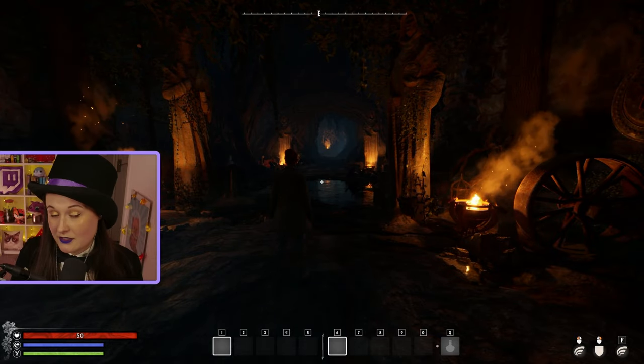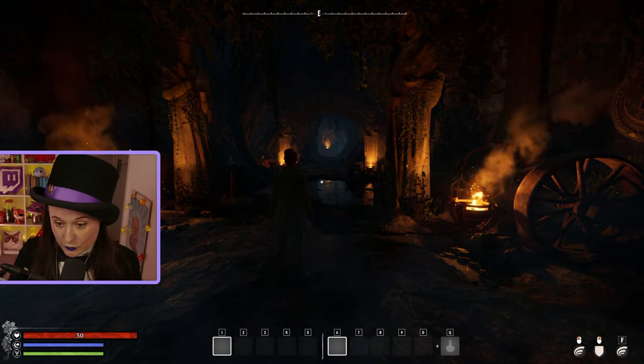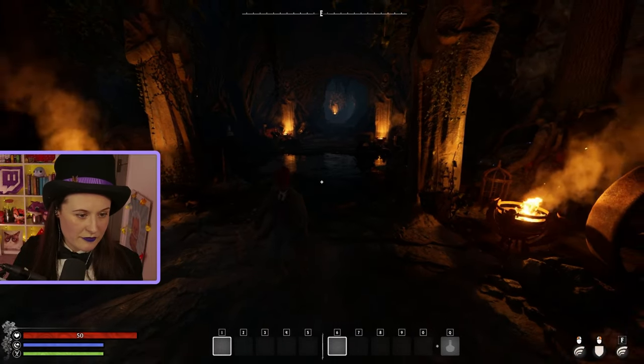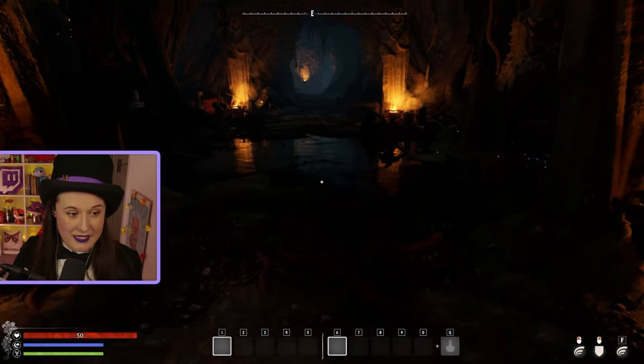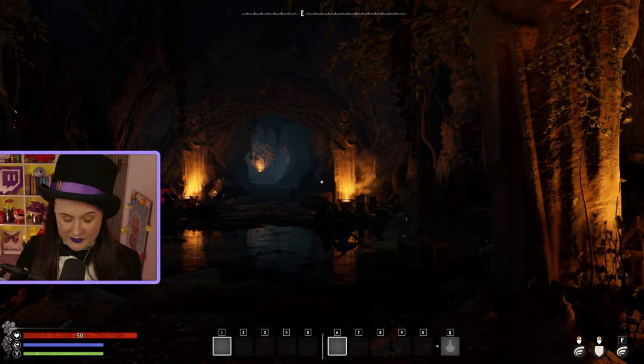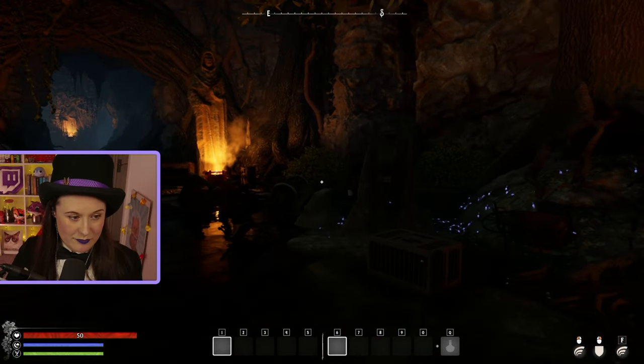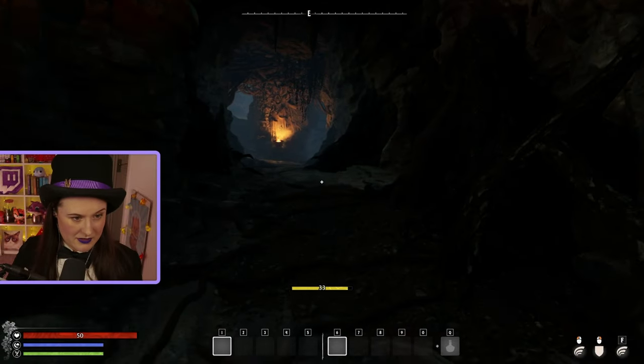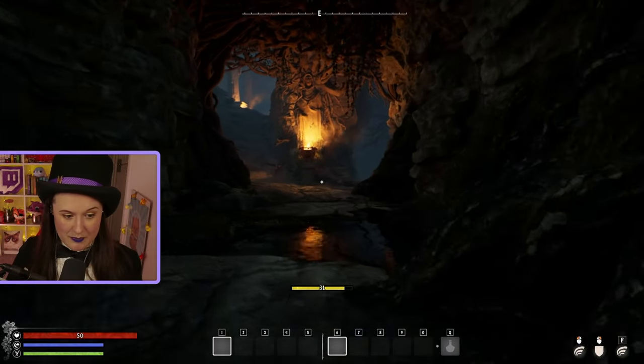That's the first thing you're going to notice if you have seen any of this before. You are automatically put into third person. If you prefer to play in first person, you just hit F5 and you will go straight into first person. Personally I do prefer first person and then I switch to third person for certain situations. And when we're running, you can see the stamina bar pop up at the bottom.